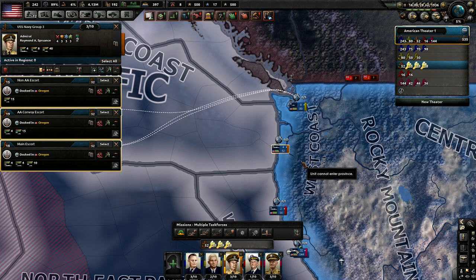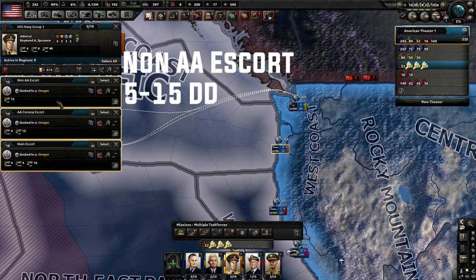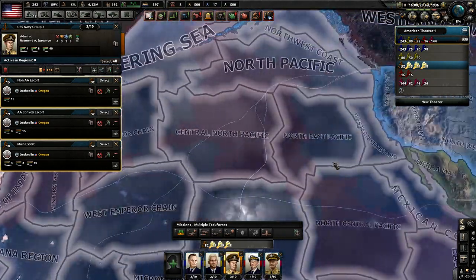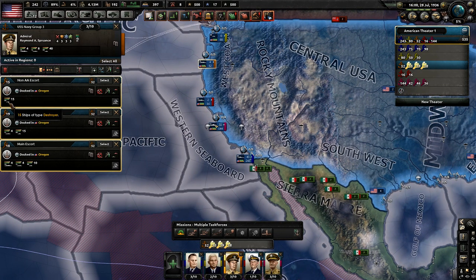For our next task force templates — fleet compositions, whatever you want to call them — we have three for convoy escort missions. The first is a basic convoy escort: you want a minimum of five destroyers and a max of 15. This lets you deploy them across large areas, since you can only send them to one zone each. For these destroyers I'd recommend having one AA gun, one depth charge, and one sonar on all of them.